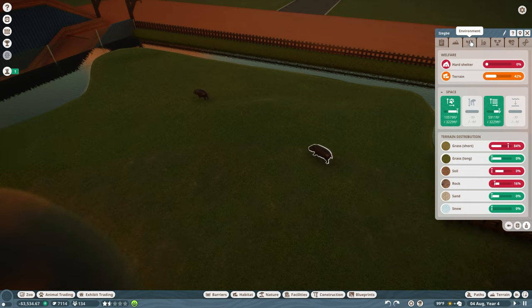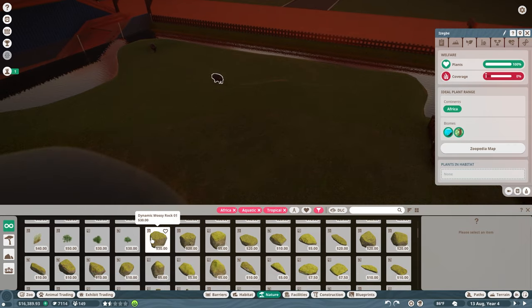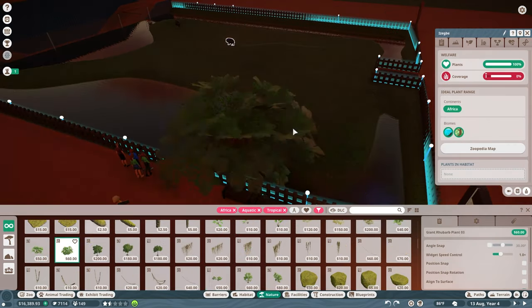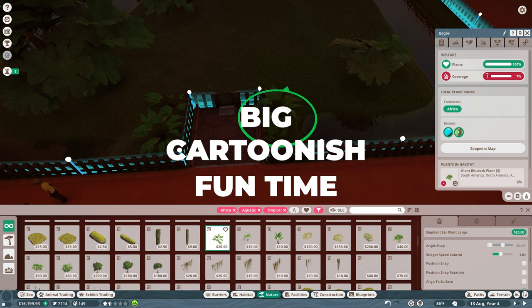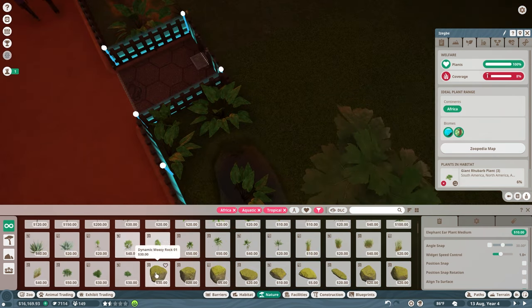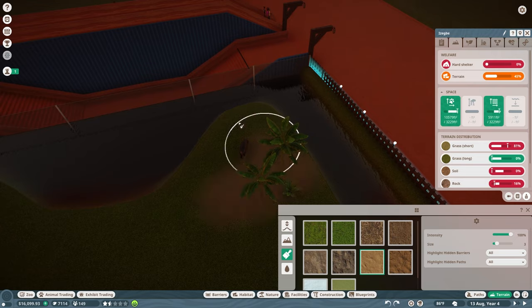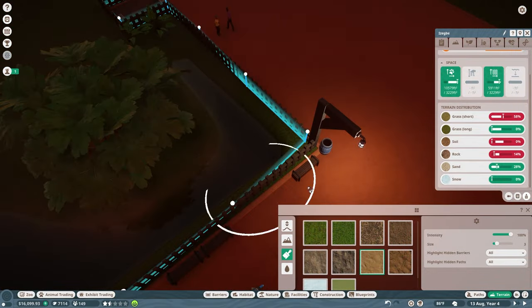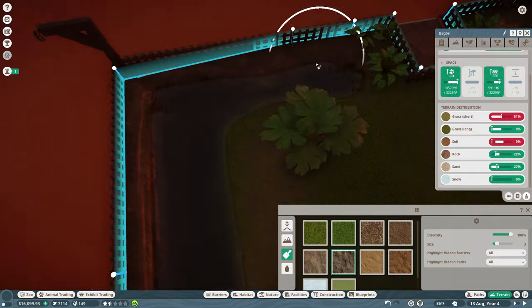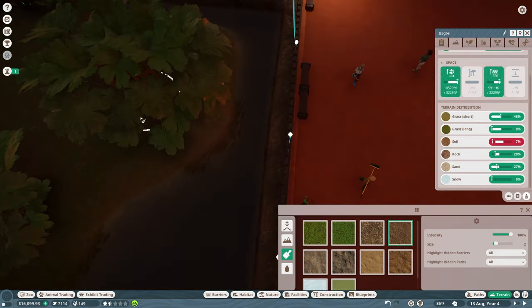Now we have our Goombas, so we'll start doing our terrain. This zoo is not intended to be realistic — a lot of YouTubers are doing the realistic eco-friendly approach, but we are doing big cartoonish fun time over here. That's why all the plants will be really big-leafed ones. I love these rhubarbs — they fill up a lot of space and look very large and cartoonish, giving a good sense of scale for our little Goombas and the pygmy hippos.